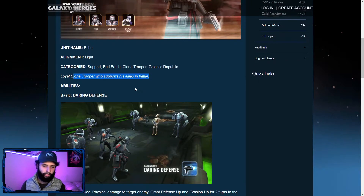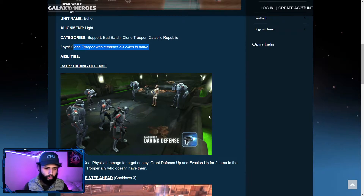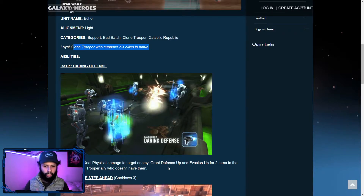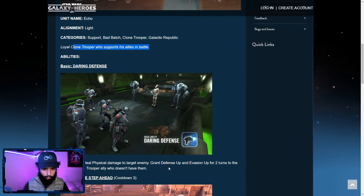His basic, Loyal Clone Trooper, supports his allies in battle. It deals physical damage to the target enemy, and grants defense up and evasion up for two turns to the weakest Clone Trooper ally who doesn't have them. This is great because now you have a defense up generator beyond just Wrecker, and the defense up synergizes well with Hunter's lead that gives AW damage.